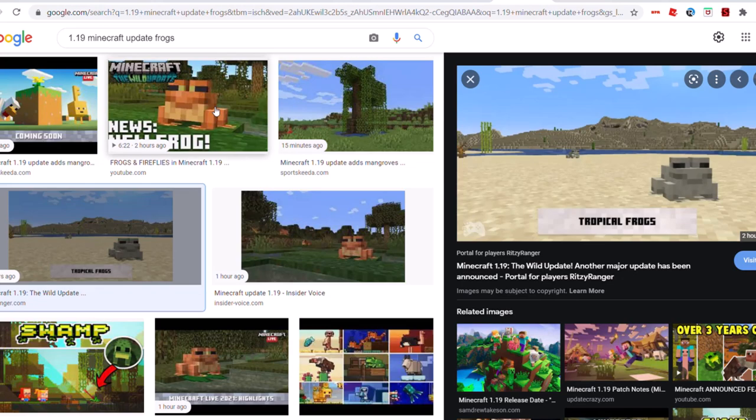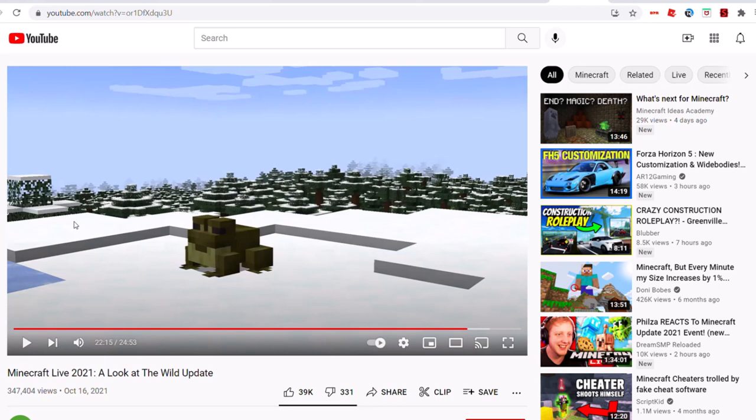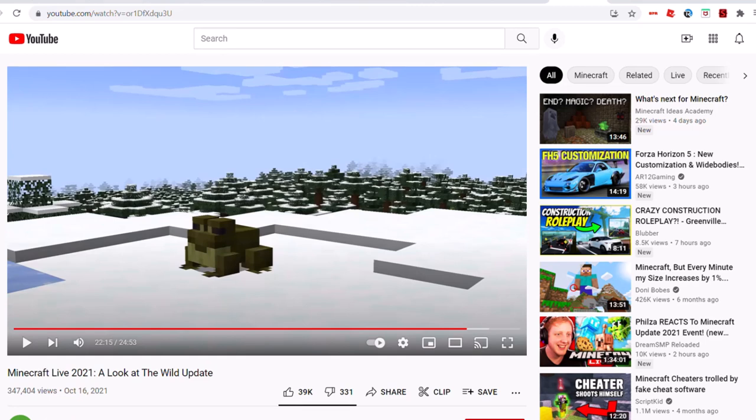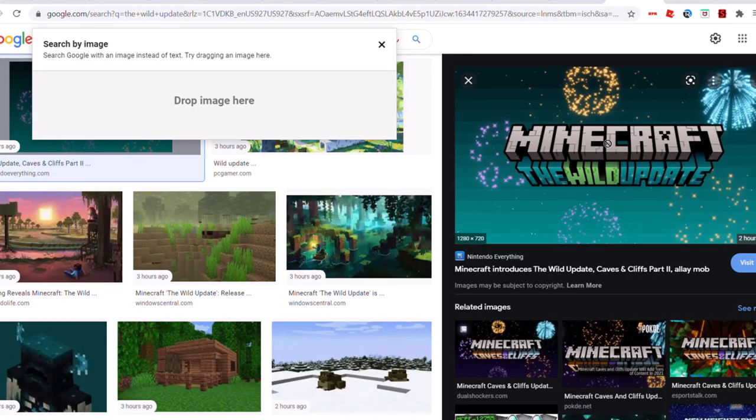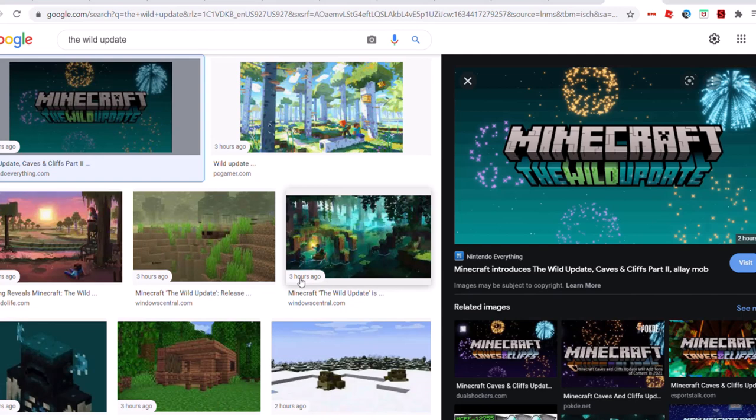Like I mentioned earlier, there are three frog variants: the sandy frogs, the orange frogs, and the snowy frog. That's pretty much the whole update. I'll probably make another video about Skulk sensors and the Warden, because if you watched Minecraft Live you would have seen another structure added to Minecraft for the Warden. So this has been the Minecraft Wild Update. Comment down below if you like the update — I really like it, because adding many new mobs is pretty cool. They croak, they jump around, it's pretty nice. Like, subscribe, and I'll see you guys next time.